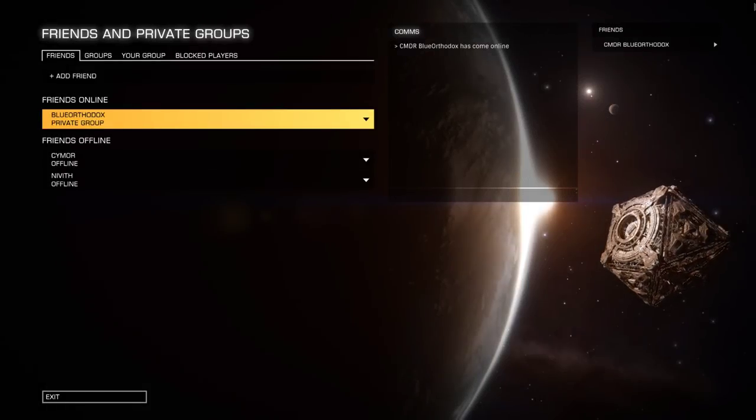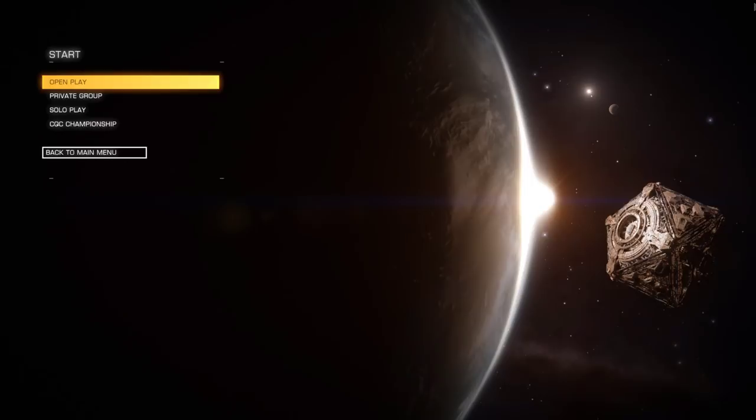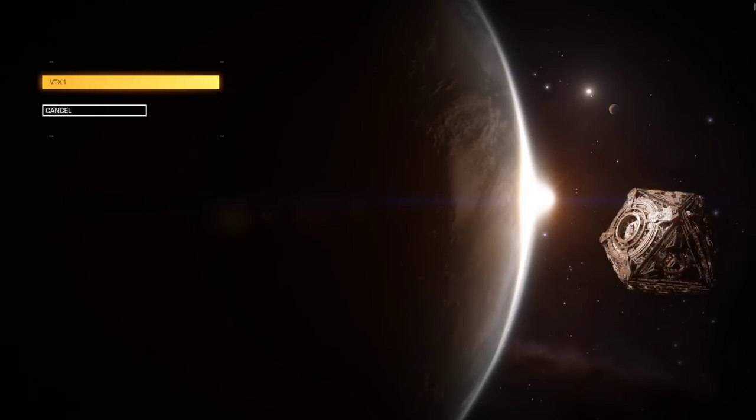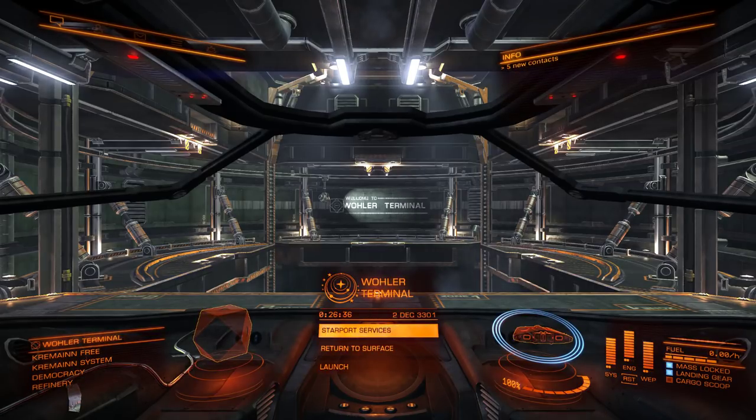So once you've got your group established and you've got your friends added to it, you're going to want to go to the start menu and select Private Group. You'll be able to pick your group that you've created or that you've joined with other people, and that will put you into the game. The interesting thing about this is if you've been playing solo, you will use the same profile, ship, status, and location from your solo session in this private session — so the same save gets used here.